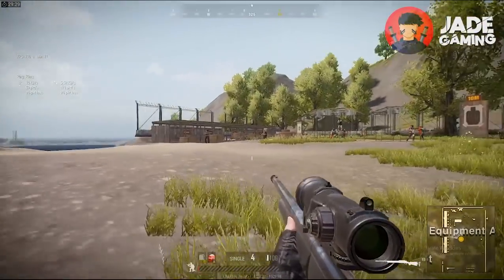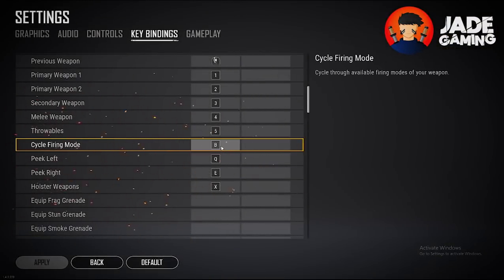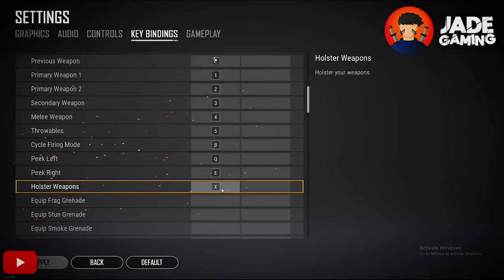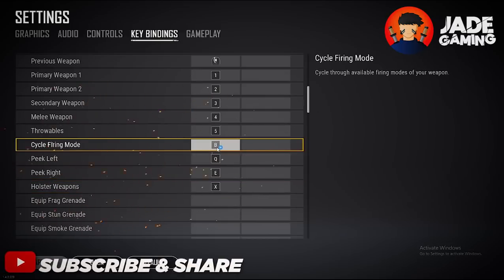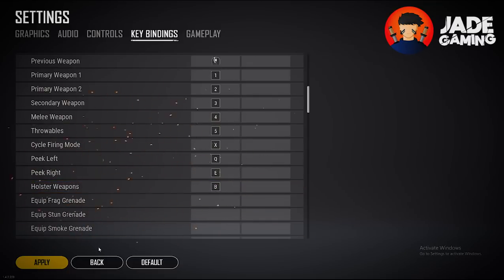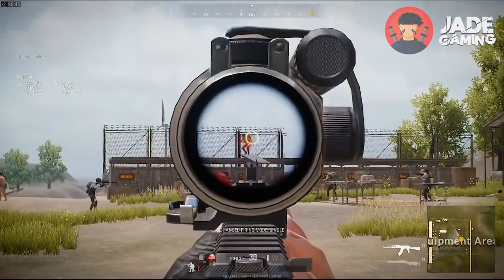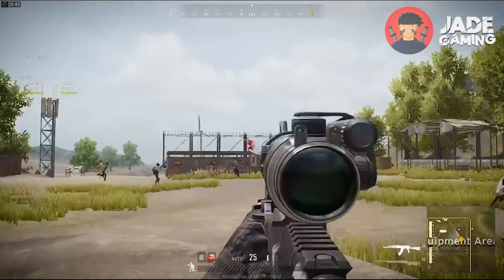For those wondering about the aim key, I basically don't use it and hence there's no key mapping for it. The next change I make is to swap the cycle firing mode key, which is B, and the holster weapons key, which is X, with one another. I do that since the cycle firing mode key is used in tighter situations where you need to act really fast, and X is more reachable than B, making it easier and faster to react.